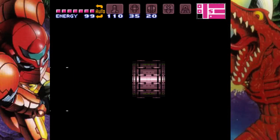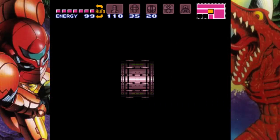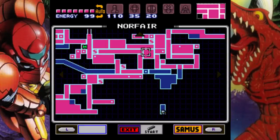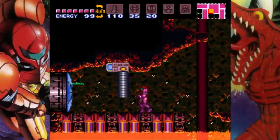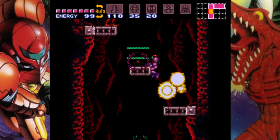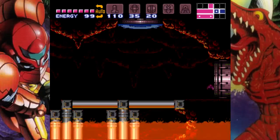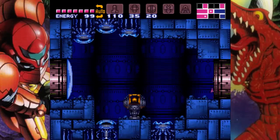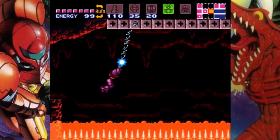One of these days I really have to figure out how to hit those one-way doors from the other side. Oh yeah, that's a one-way door, but I can shoot through that because I have Plasma. Plasma kills everything! I don't think I ever came this way for whatever reason. I don't know if this actually leads me to Ridley at all, but looks promising.